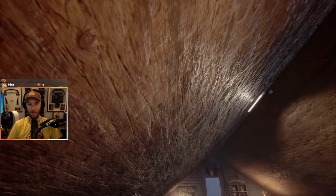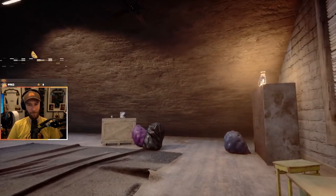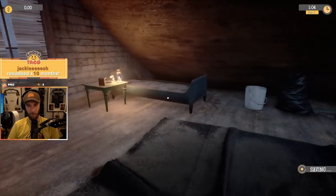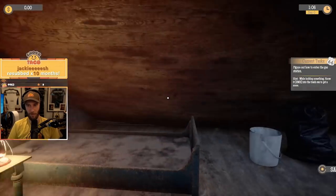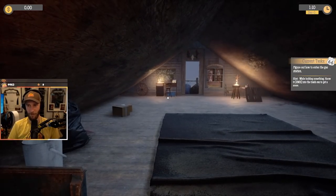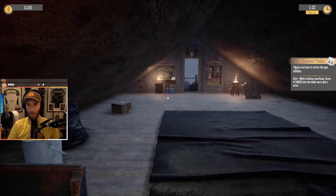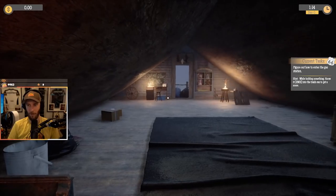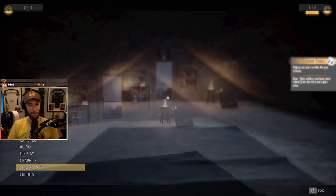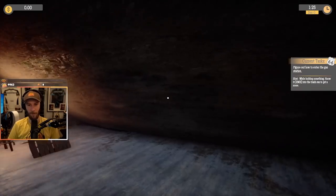I'm winning. 12 hours later. Okay, sensitivity is extremely high. Current tasks: figure out how to enter the gas station. Hint: while holding something, throw it — right mouse button — into the trash can to get a score. Okay. I need to turn my sensitivity down. Alright, that's actually fine.